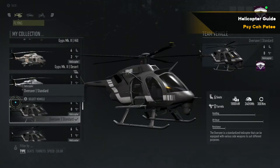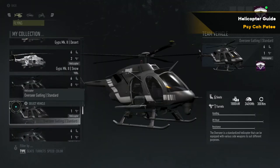Moving on to the second transport helicopter — the Overseer. The standard version is an unarmed helicopter, so the only people that can shoot are those sitting on the outside. It averages 240 kilometers an hour, roughly 150 miles per hour. Then you have the Gatling gun version, which has two miniguns mounted underneath, controlled by the pilot. In my opinion, the miniguns in this game are not all that great — they are hard to aim.